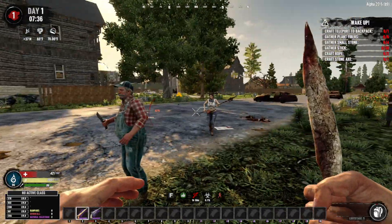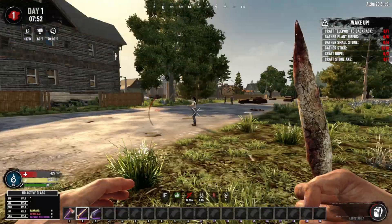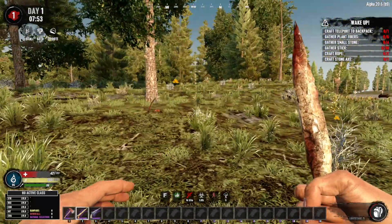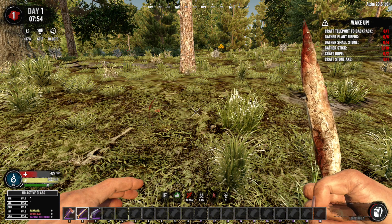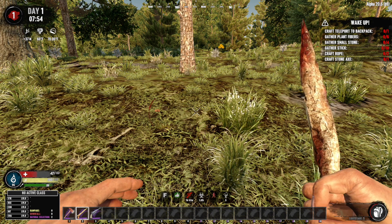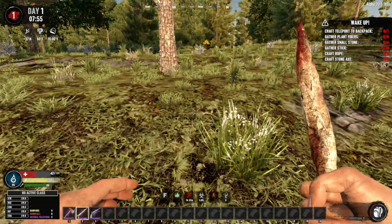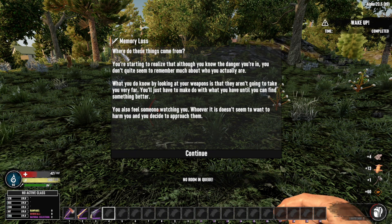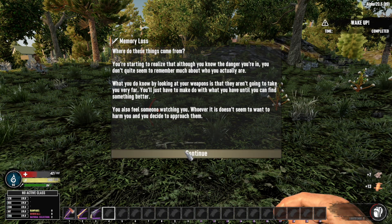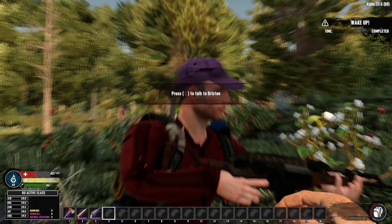I'm at less than half health and I'm dying, and I have a broken bone, so that's just great. Now the first thing we need to do — as you can see at the top right — we need to wake up. We're going to craft a teleport to the backpack and then create a stone axe. Now we've got a new quest; we need to talk to someone. What's up, Briston? Good job. Now I can move on to something else.